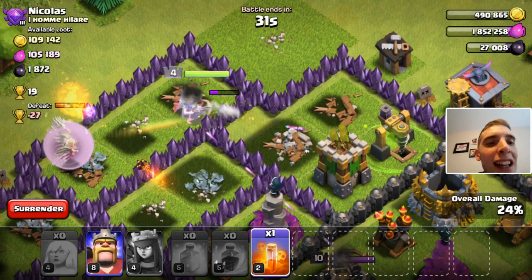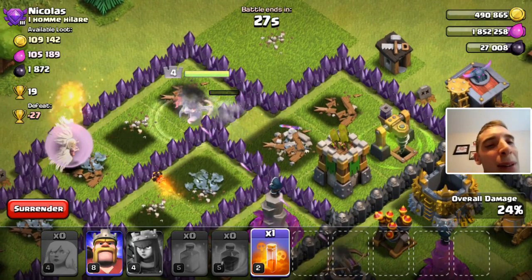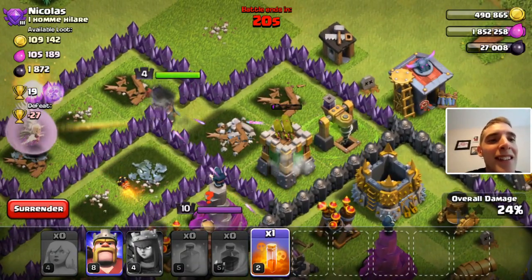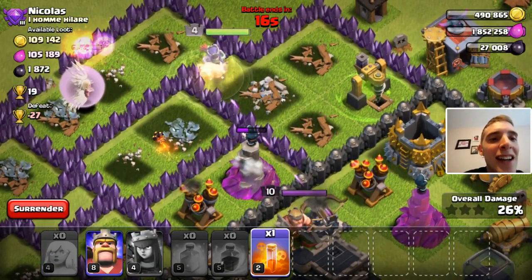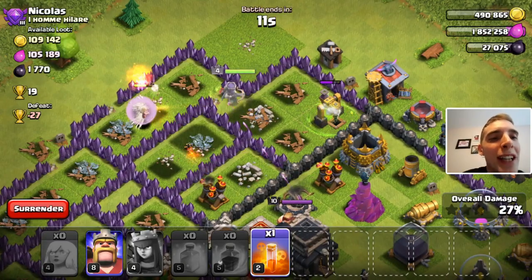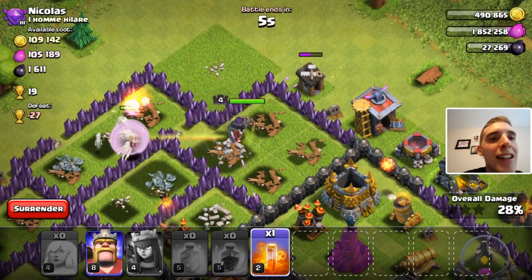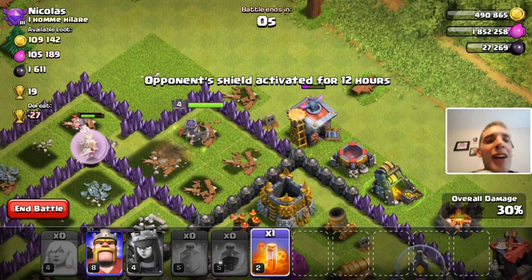What I should have done instead of rage spells is had some jump spells - she would have jumped straight into carnage. We're going to take this archer tower out, and this wizard tower as well. 15 seconds left. I would drop the Barbarian King but I want to see how much the Archer Queen can get by itself. There's some good dark elixir there. Five seconds - okay.